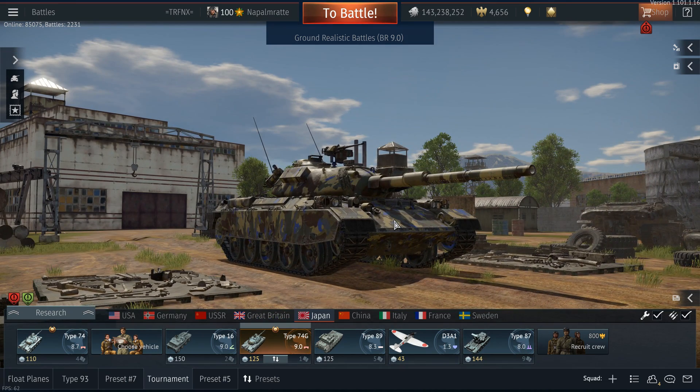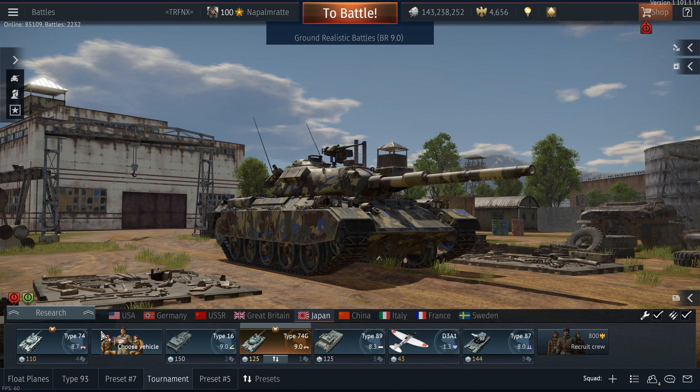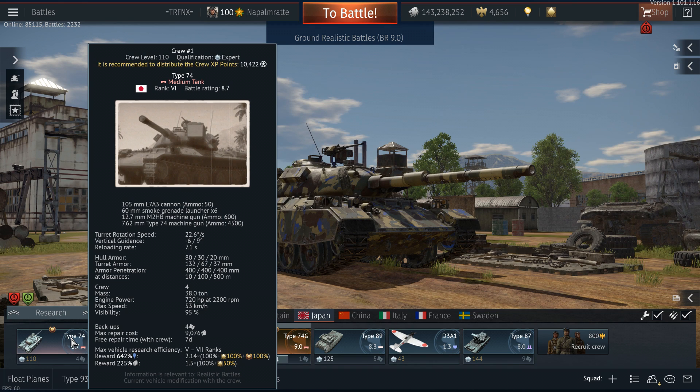Now let's discuss the difference in RP and silver lions. The Type 74G shows at the bottom of the stat card a reward modifier of 642 for RP and 420 for silver lions. For RP, the calculation is: 2.14 vehicle-specific modifier × 100 (base for all vehicles) + 100 from premium account + 100 from the talisman. This gives exactly 642 — the same as the Type 74G. The talisman is what bridges the gap between a tech tree vehicle without a talisman and one with a talisman.